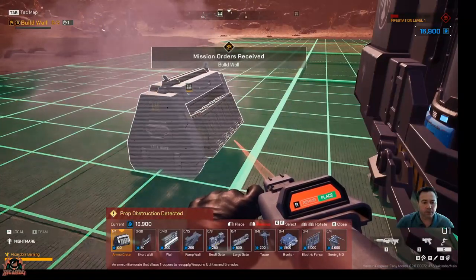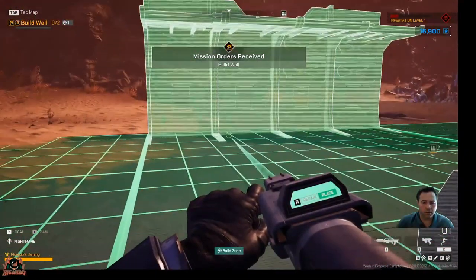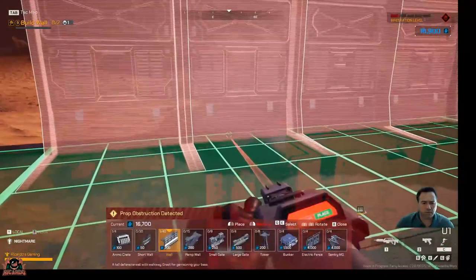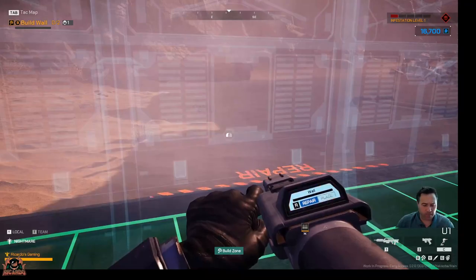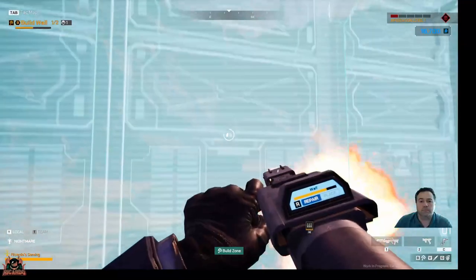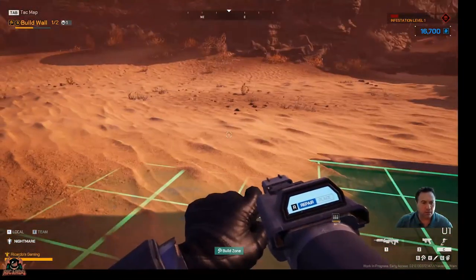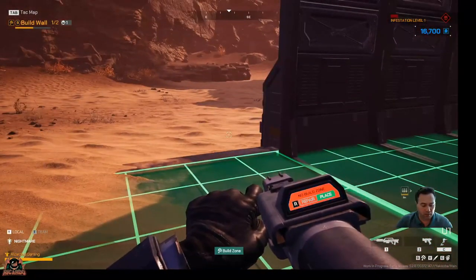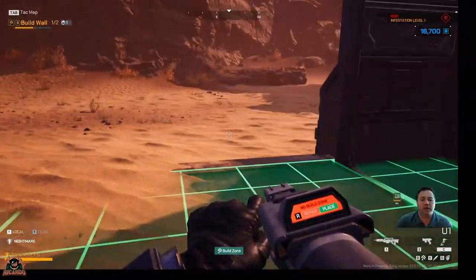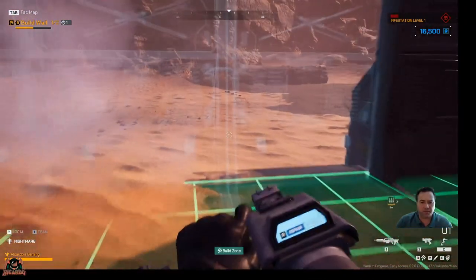Now place some walls. You also have the ability to rotate the blueprint before placing. That's a wall. Once placed, you will need to repair them with your build tool in repair mode. Right, I've placed it. Now I've got to build it with the repair section. We've got to do another one. I'm scrolling — oh it's green, it's obviously aligned to the right profile. Place it again.